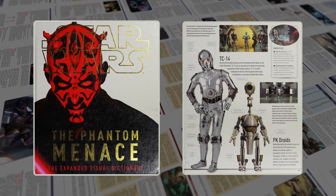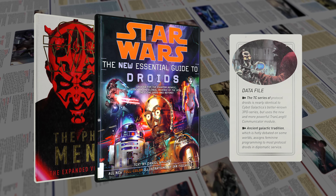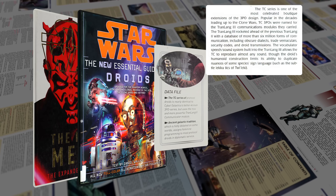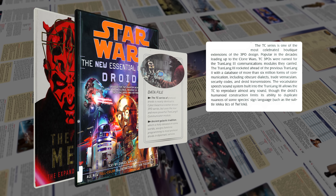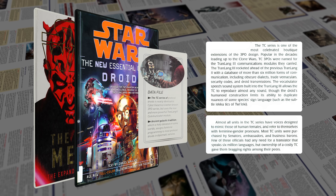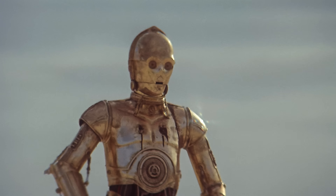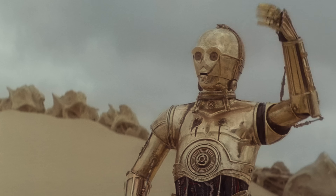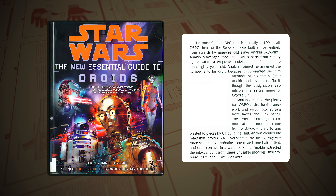It's okay for a TC series to exist, but I draw the line at parts from 2006 and 2012. The 2012 expanded Visual Dictionary adds a data file box containing two factoids I can't abide. Both of these can be traced back to the new essential guide to droids. All the later lore assumes TC-14 cannot be a 3PO model.